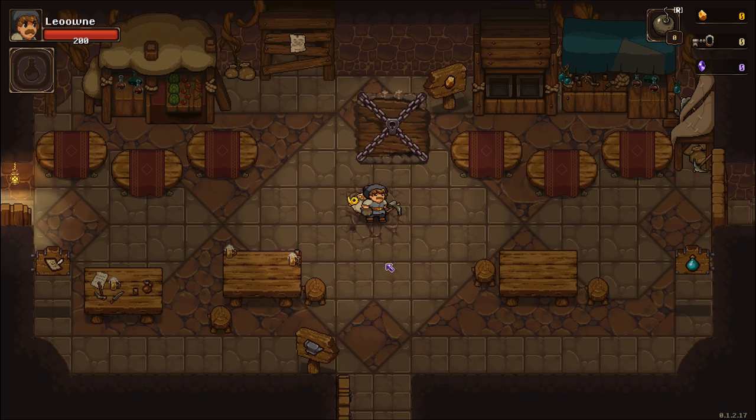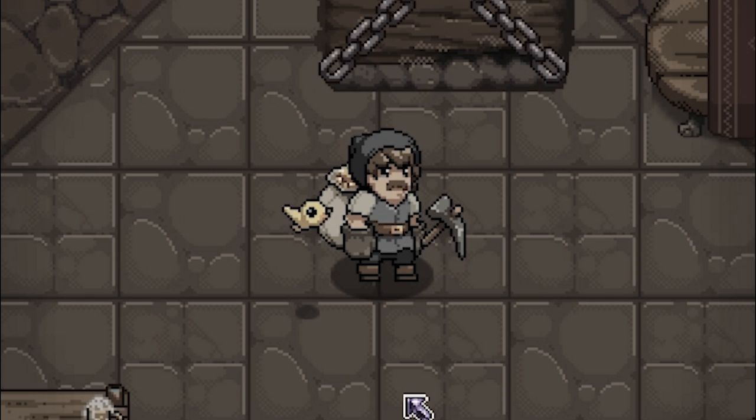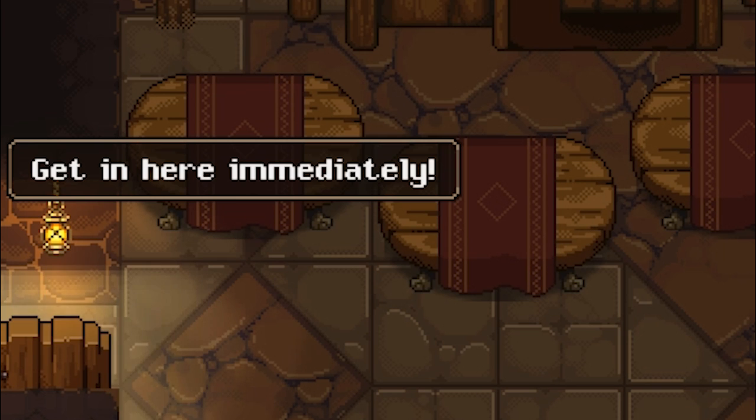Why do they all have mustaches? And here we go, making an entrance. You out there? That was someone else who crashed in here. Get in here immediately. So polite.